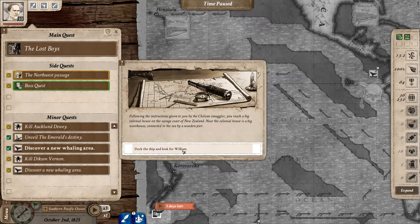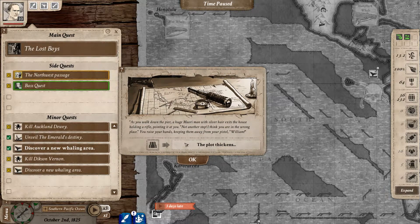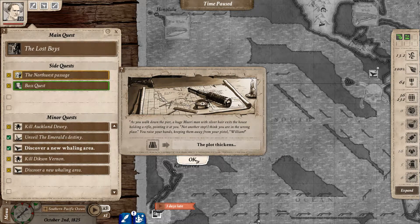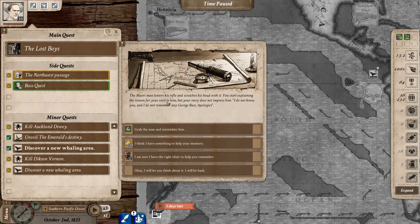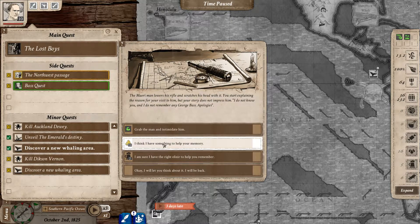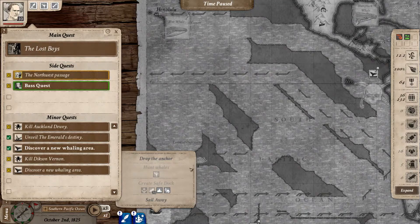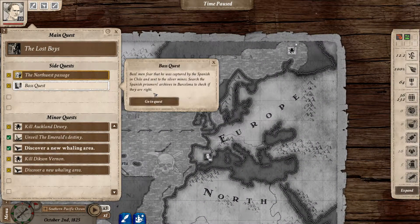Following instructions given by a chilling smuggler, we reach a big colonial house near the savage news. Near the colonial house is a big warehouse connected to the sea by a wooden pier. As we walk down the pier, a huge Maori man with silver hair exits holding a rifle, pointing at us: 'Not another step - I think you are in the wrong place.' We raise our hands, keeping away from the pistol. The Maori man lowers his rifle and scratches his head with it.